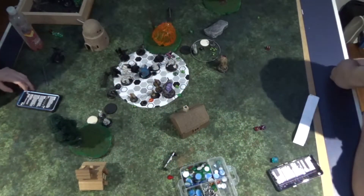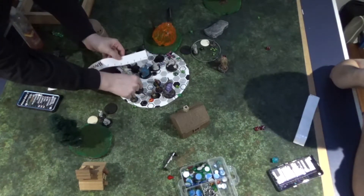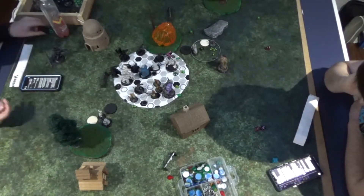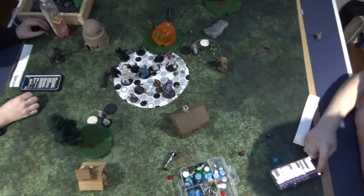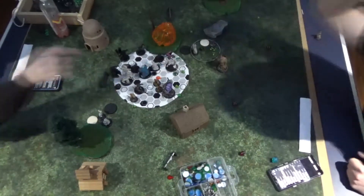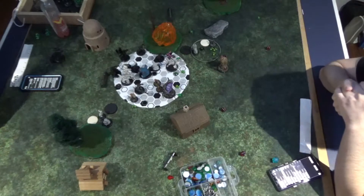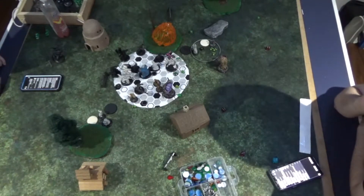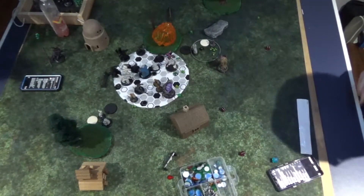Legion turn three. Reed is up one, I've lost both of my heavies, and I need to do a lot of work. I start with my Ogrun solo — I charge him forward into one of the Dread Rots and kill it as it fails Tough. I go into the second one — we initially thought I hit and put a knockdown token, but then realized I actually didn't hit, so we took that away. Missing that second one was a little disappointing but I knew I could still probably do a fair amount of work this turn.